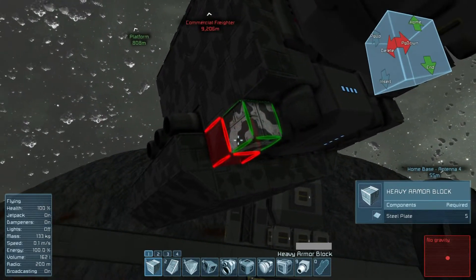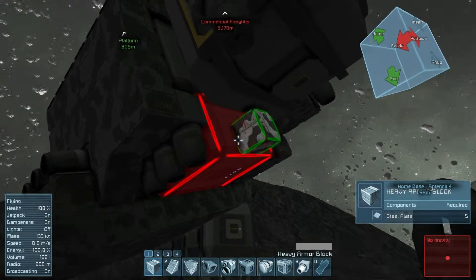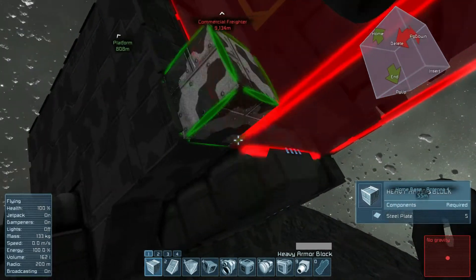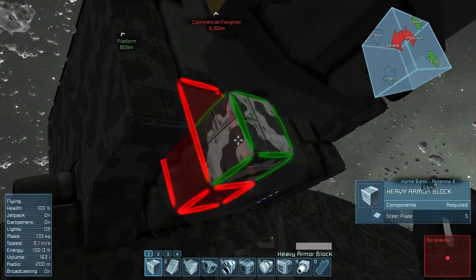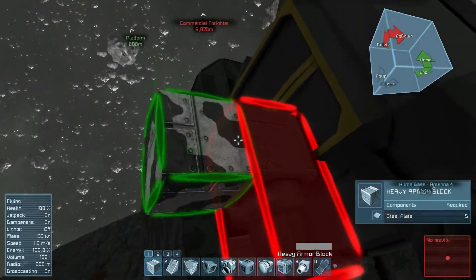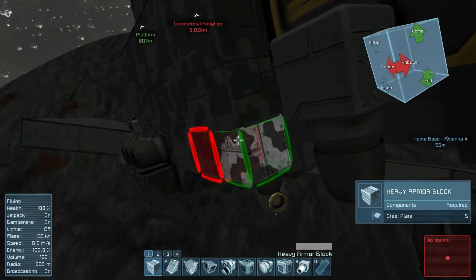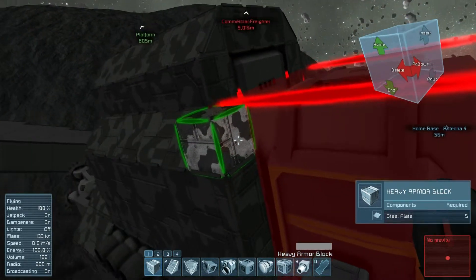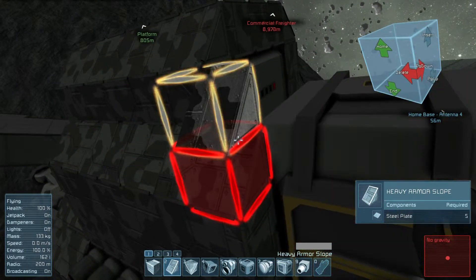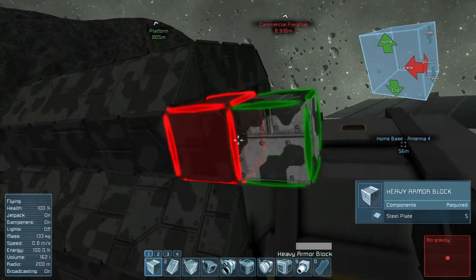So now what I'm doing is just going ahead and basically building in some extra armor around the edges here, trying to make sure that it can stand up if I ding it a little bit when I go into an asteroid. You'll inevitably run into some of the walls while you're in there mining, so it's best to make sure that your ship is well armored.